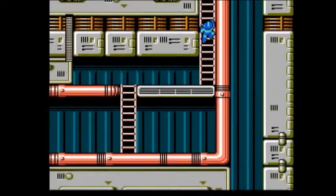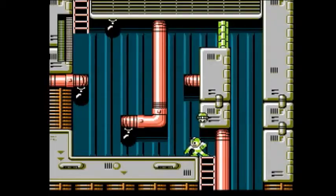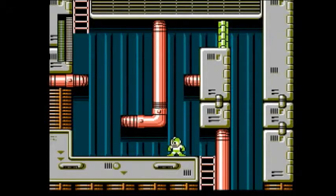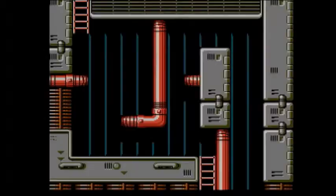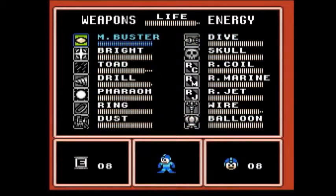And now we get a choice of two pathways. First off, use the Drill Bomb to kill the Battons. You can go up there and get an extra life, but you'll have to deal with those things that come out of those pits. This way's a lot shorter, and there's an E-Tank, so I'm gonna go this way.